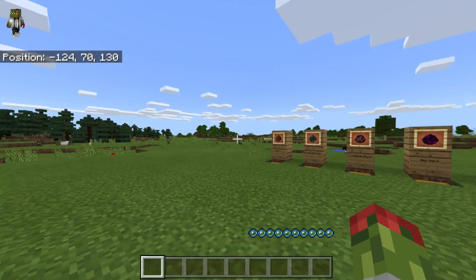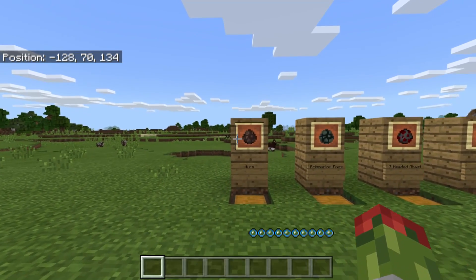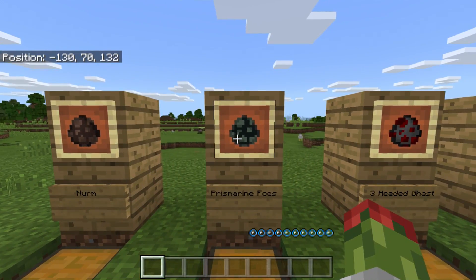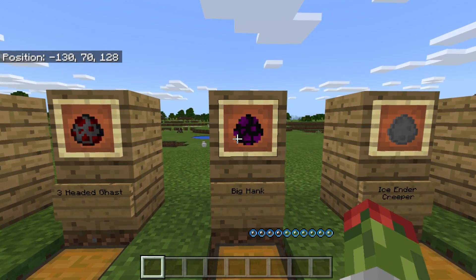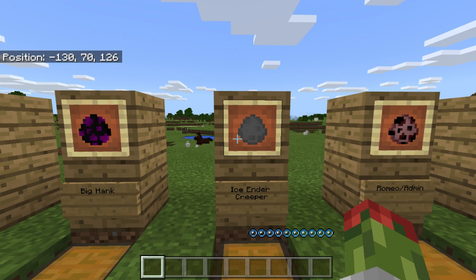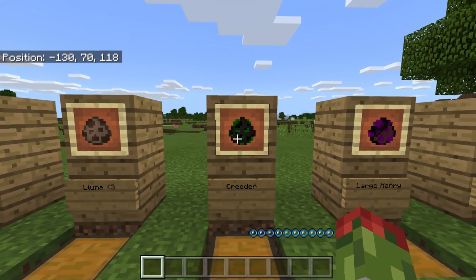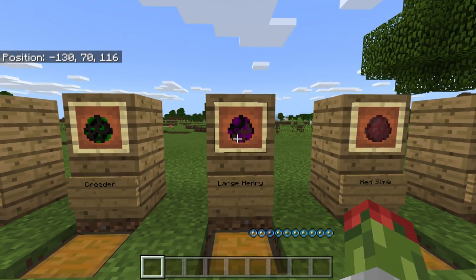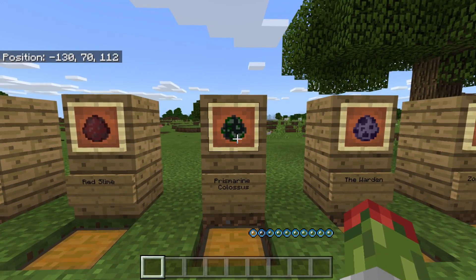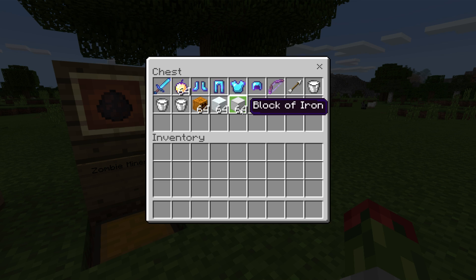Let me know in the comment section which character or mob looks the best in this mod. So let's run through all the characters. The water bubbles on screen are just a bug with this add-on, it does have a couple of bugs which is why I'm testing it. We have Nerm, the Prismarine Foes, the three-headed Ghast, Big Hank which is the iron golem, the Ice Ender Creeper, Romeo slash the Admin, Oxblood,